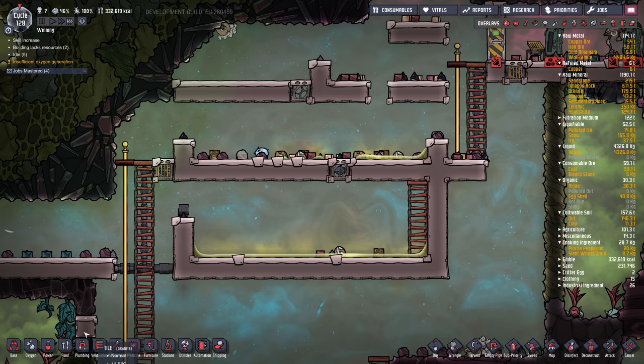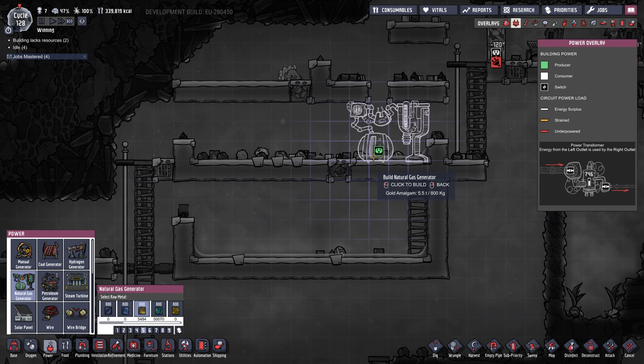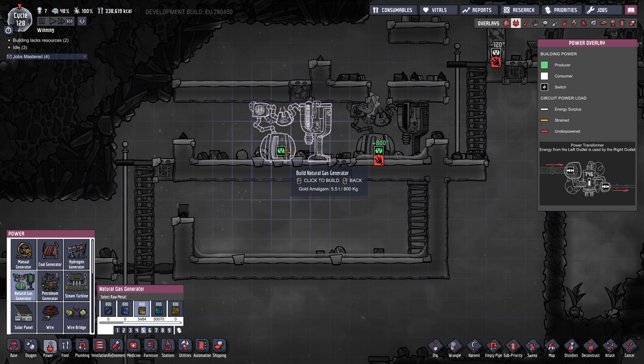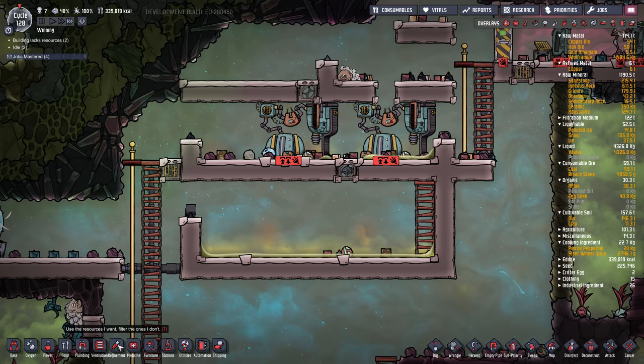I have a little trough here where I'm going to collect the polluted water. When we build a natural gas generator you can see it takes in natural gas at 90 grams per second, dribbles out polluted water, gives off carbon dioxide, produces 800 watts of power, and gives off quite a bit of heat. I'm going to build one right here — actually I'm going to build two. You might want to leave some space between them for cooling.